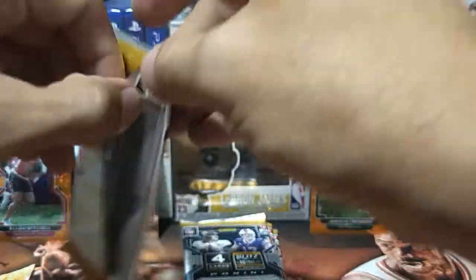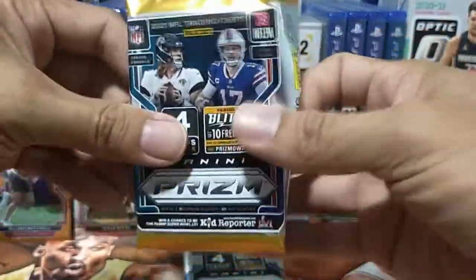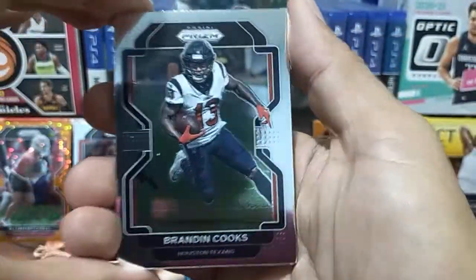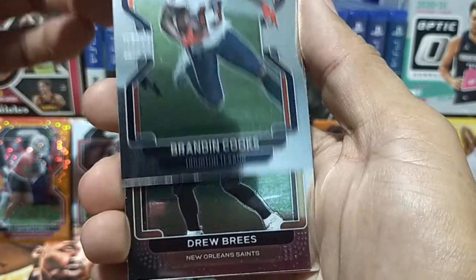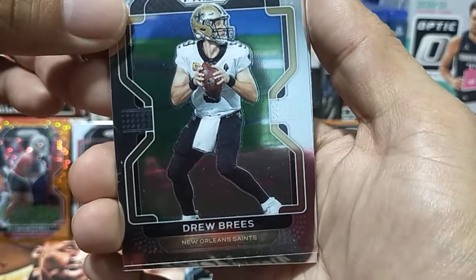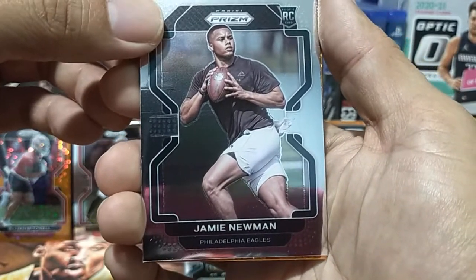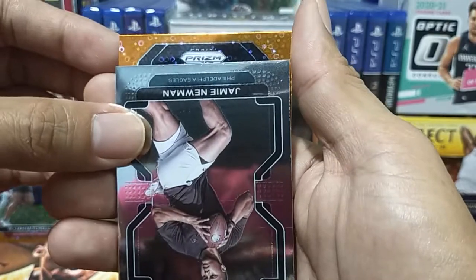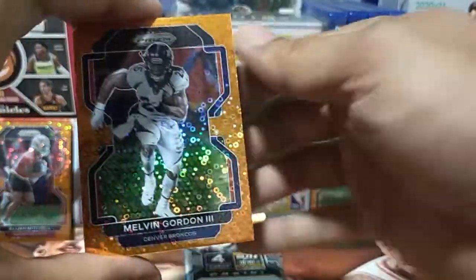Now on to our third pack. First card from pack three is Brandon Cooks, next is a Drew Brees from the New Orleans Saints, then Jamey Newman — this one is an RC. And the parallel for this pack is Melvin Gordon III. There you go for pack three.